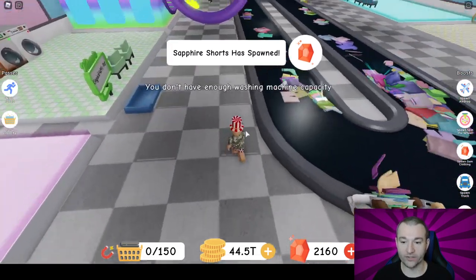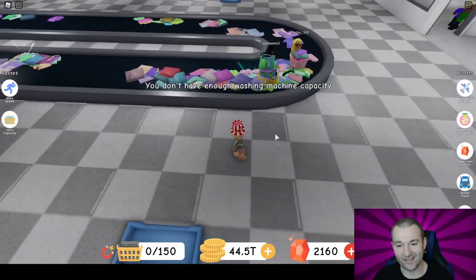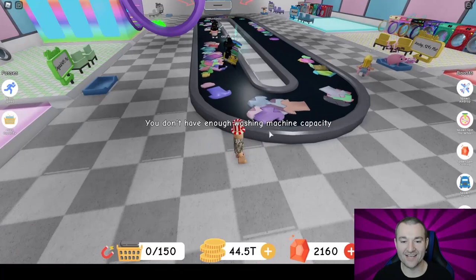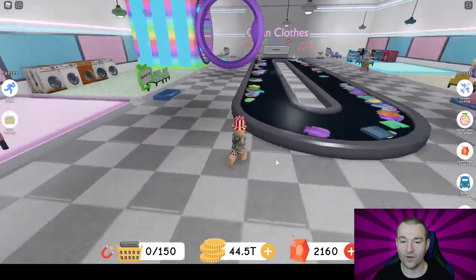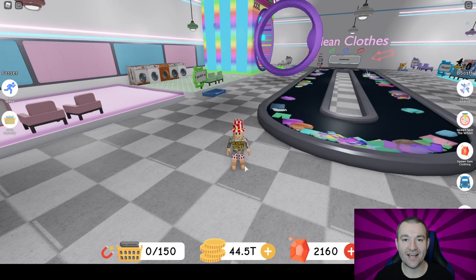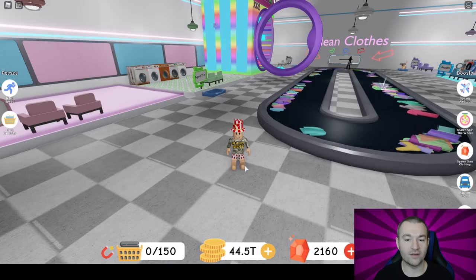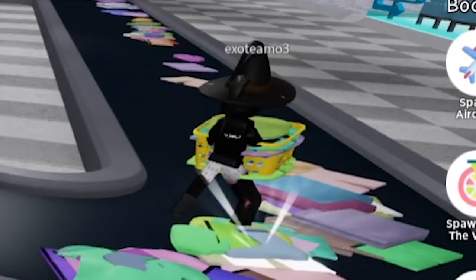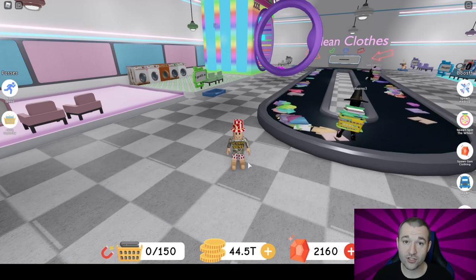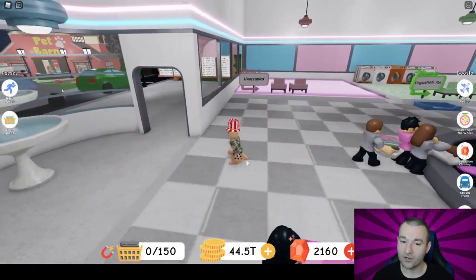Anything past XL — double XL and triple XL — really takes a while and grind to get. Oh, there's a gem right there! You want to go hop and get that gem, but my washing machine's full so I can't get it. You've got to always have an empty washing machine just in case a gem drops, because you definitely want those. So like I said, we'll be doing rebirth today — rebirth number twelve. This is going to be my twelfth rebirth; it's crazy because you start over every single time from scratch.